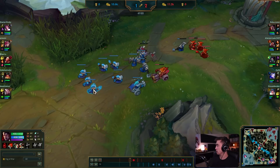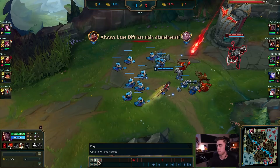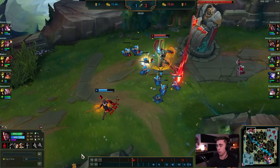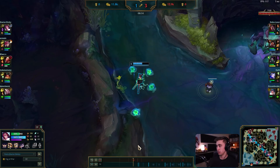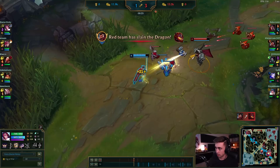Darius is able to pull the wave and create a freeze, denying a lot of minions from Fiora as she has to walk all the way back to lane — very well done by Darius. Fiora gets a couple of CS but it's a risky play. Darius is going to hit level 8 before Fiora hits level 7 in this situation. However, spoiler alert: he does come back, and we're going to see how he recovers from this deficit.